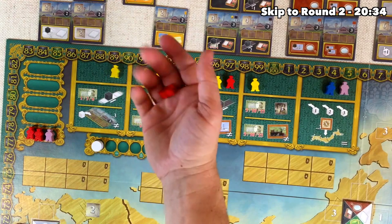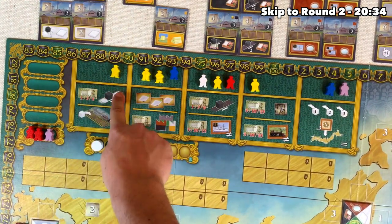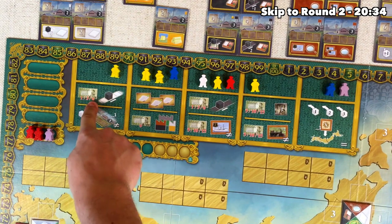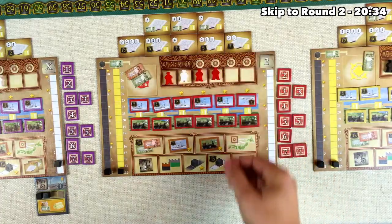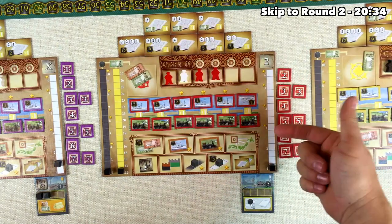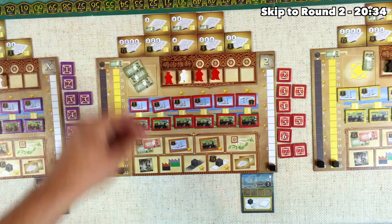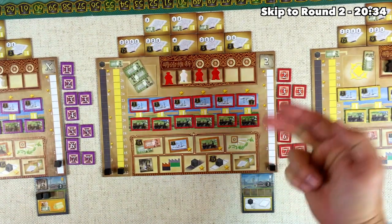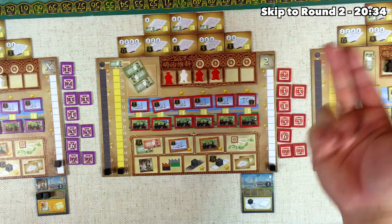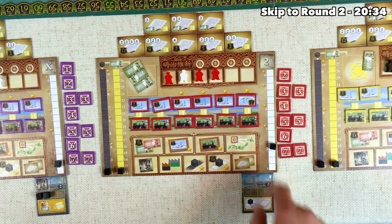The red player activates the technology upgrade slot, grabbing a red worker. It costs 1, 3, or 6,000 yen to get 1, 2, or 3 bumps up on the track. They put their worker here and decide to spend 3,000 yen to get two bumps. But more importantly, they have the paper factory that gives them an extra bump on the technology track every time they activate that slot. So for that 3,000 yen, they actually go up three times, which puts them at the level two technology.